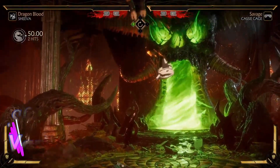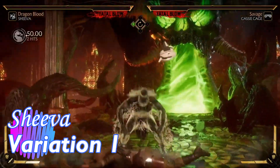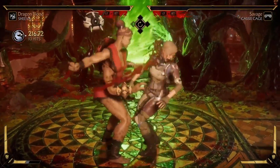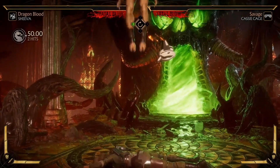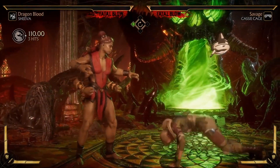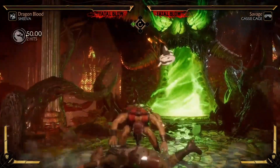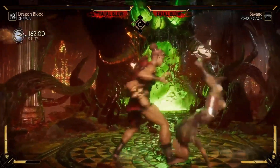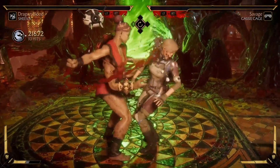Variation 1 has an anti-air grab. Anti-air grabs across the board — not just Shiva's, but Shao Kahn's, Terminator's, all of them — are getting buffed. It rips people out of the air, and if you enhance it, it does seem to bounce, giving combo ability from there. It's going to be very easy to follow up from such a big bounce.